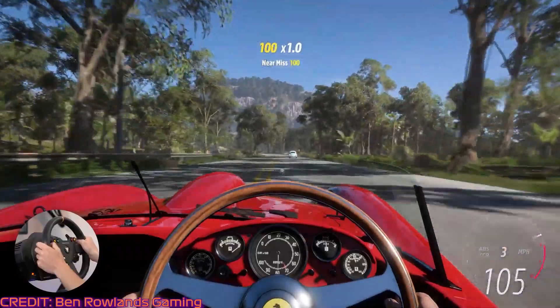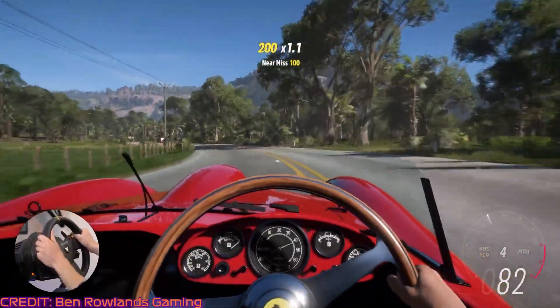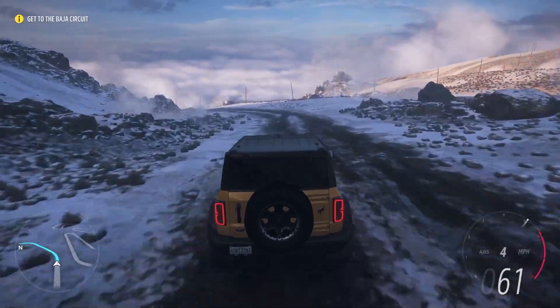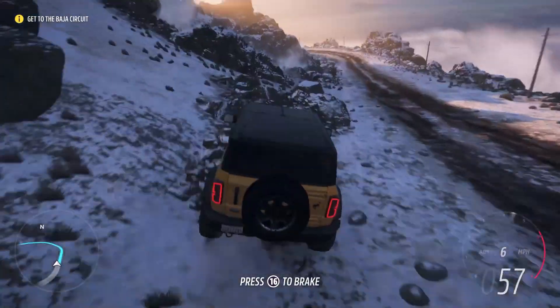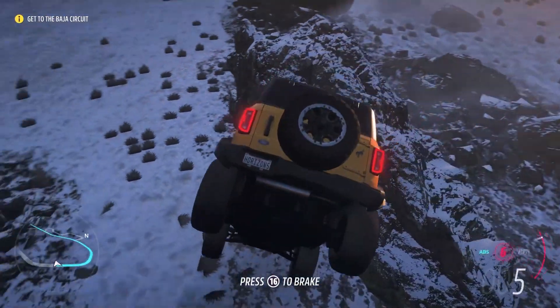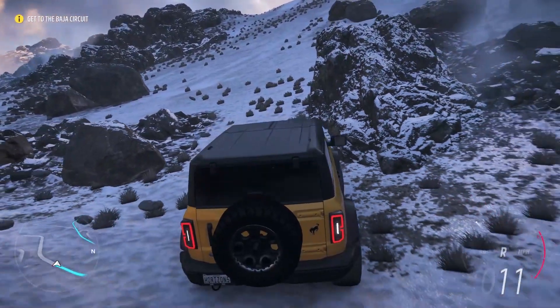Let's be honest — without that protection there would always be one person knocking them down each time they drove past. Each location in the game has also been recreated using photogrammetry data to ensure it is as close to the real thing as possible. This detail goes right down to rock placements on the side of the volcano — yes, they even scanned the rocks.